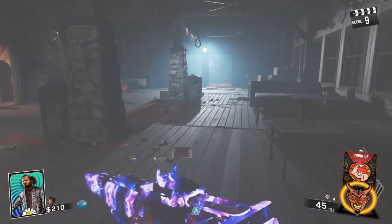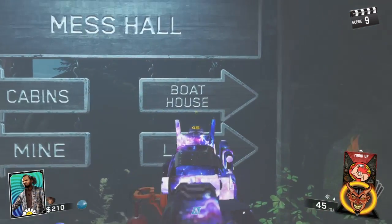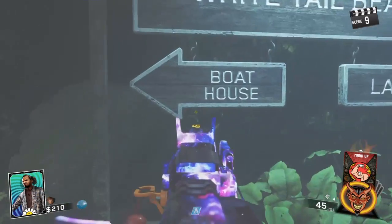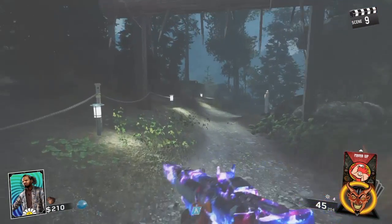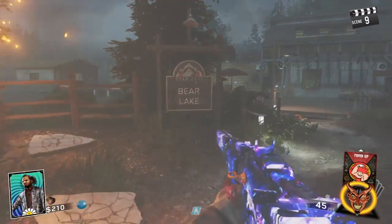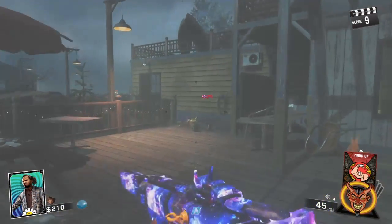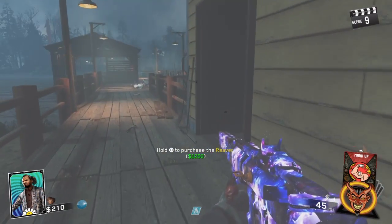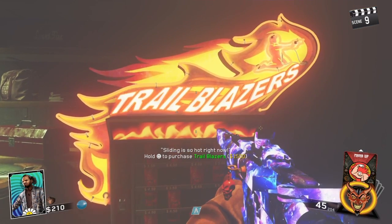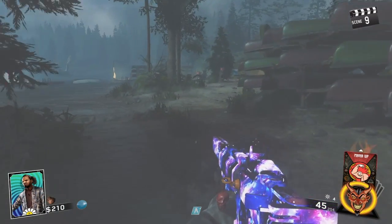Now the ninth perk, which is the Banana Colada, you're going to go to the boathouse. We're going to take a left, go past this gun, go in this doorway, and Trailblazers are going to be right there.